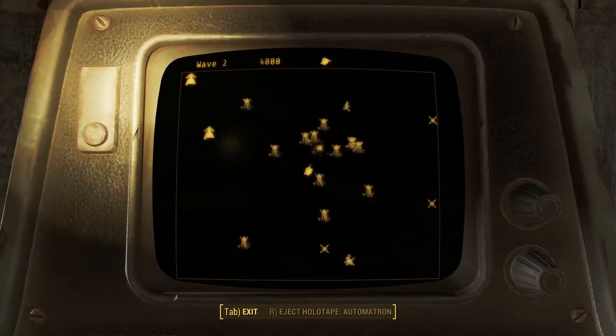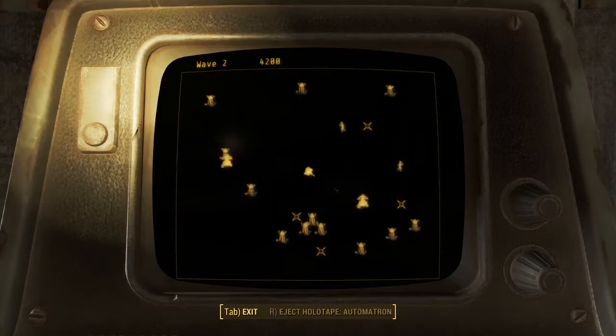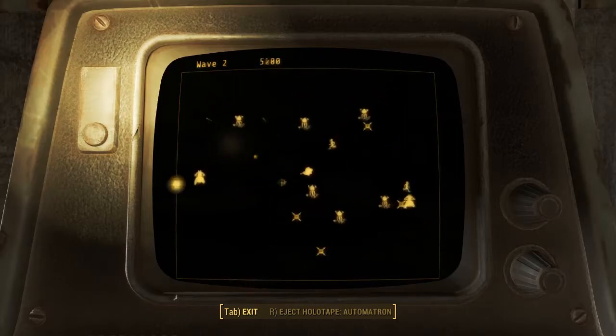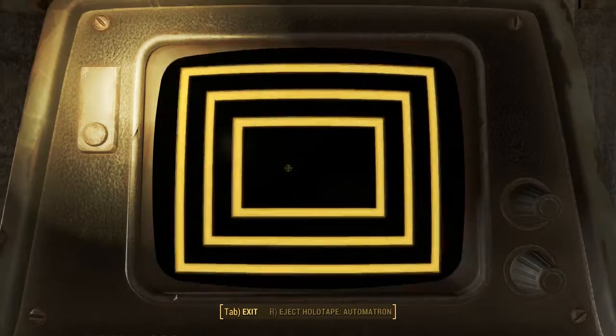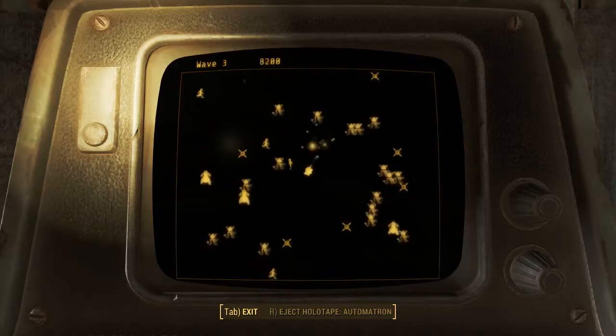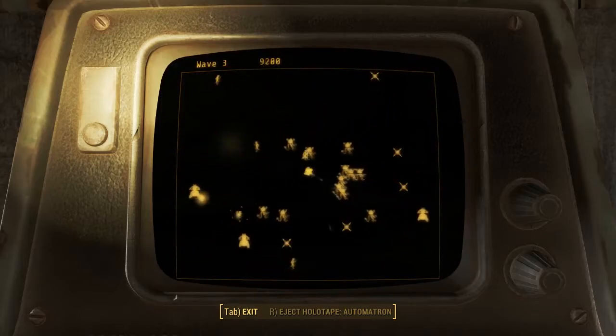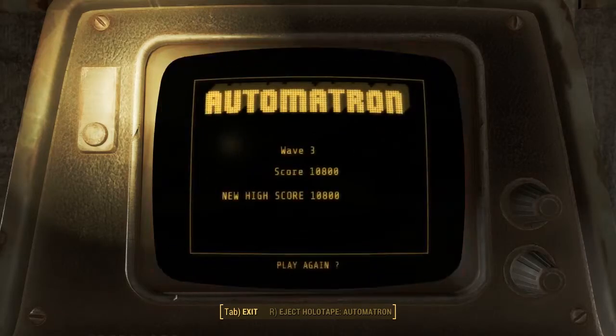You get three lives. I absolutely failed on that one — I'm on my last life. I managed to take all these guys down and protect a runner as well, so I've got bonus there, but then I just got absolutely trounced and swarmed. You've got to be very quick with this and I am not quick at all. But I didn't do too bad — I got a score of 10,000 on wave 3, not bad for a first try.